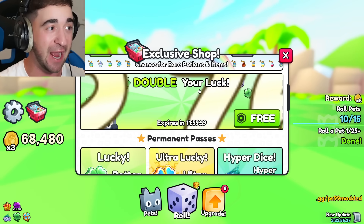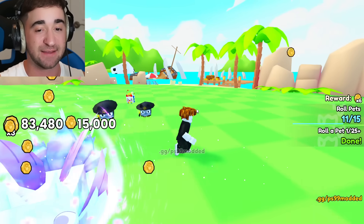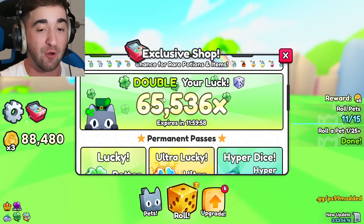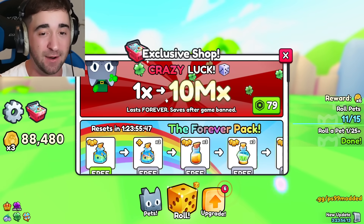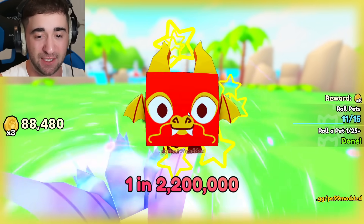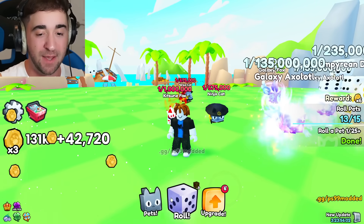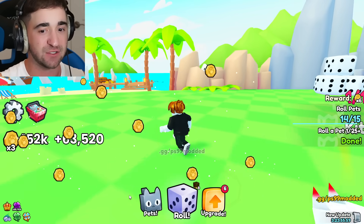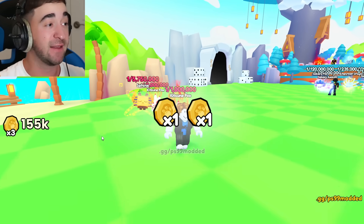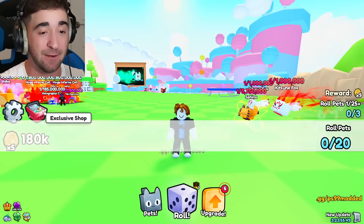32,768x luck — we just got the same one. This is now our final luck boost on the new account. Now let's see how crazy this goes, then we're going to crazy luck 10 billion x. 1 in 600,000... 1 in 1 million... oh my gosh, 5.7 million! And this is only with 60,000x luck boost — imagine 10 million!